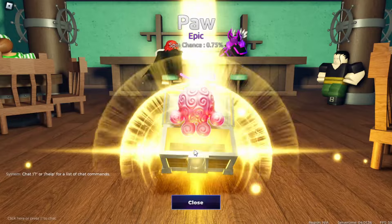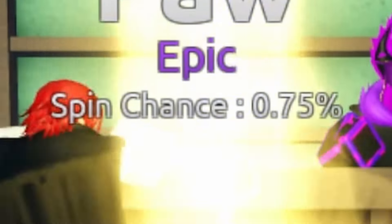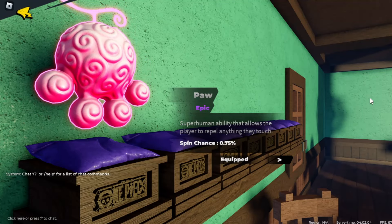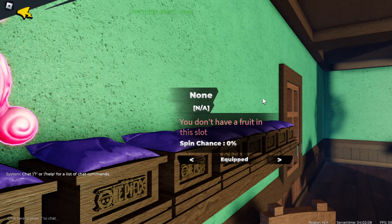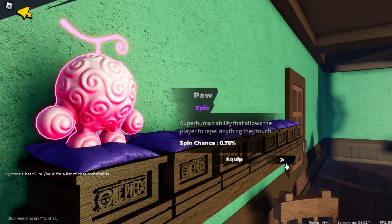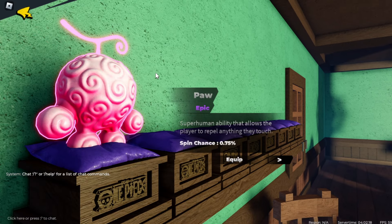I got the Paw Fruit — it's an epic fruit with a spin chance of 0.75%. If you get an epic fruit before your gems run out, go to the next slot and equip it. There should be three or four free slots, so equip the slot that has no fruit in it so you won't be spinning away your epic fruit.